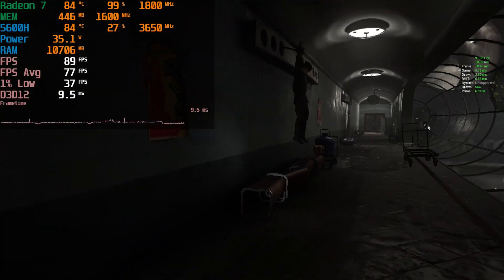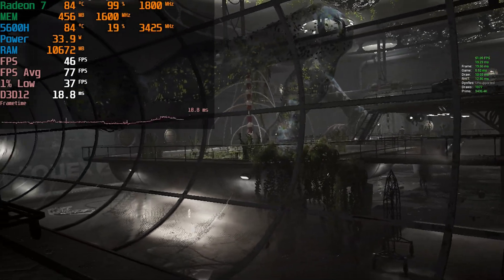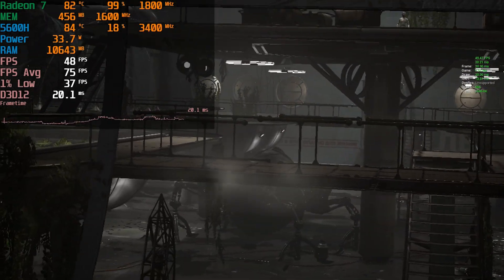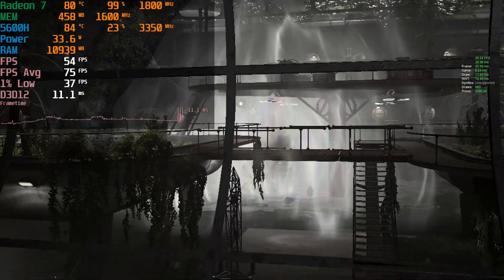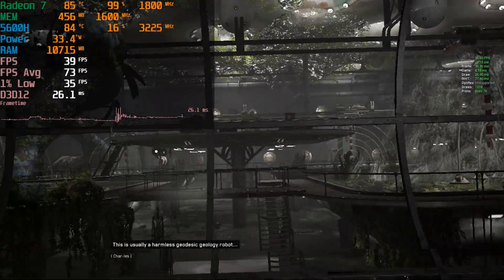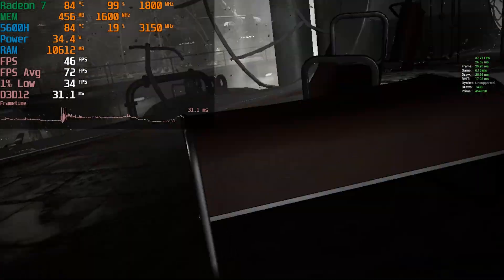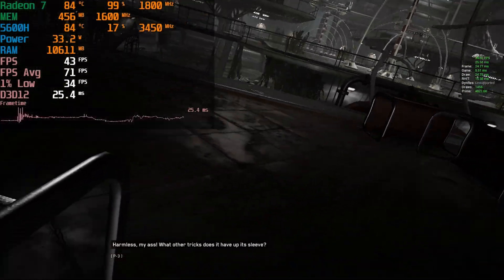Let me show you one of the more intense areas that I actually ended up seeing while playing through this in the last couple of hours on this specific chip. Here you'll see that our FPS average actually does end up dropping pretty significantly in certain areas, where our 1% lows go down into the mid-30s. But even when you actually make it back into the gameplay, depending on where exactly you're looking on the map itself, it can actually bring the performance down below 60.